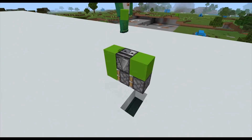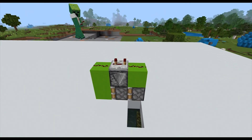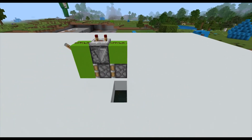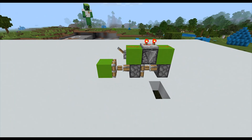Now place your block of choice on each side of the observer, two pieces of redstone dust, and a repeater facing into one of the double piston sides. Now place your power source leading in the first one and there you have it, the easiest piston extender ever.